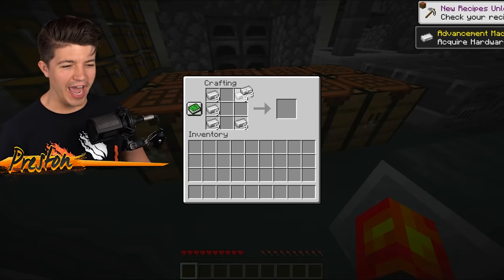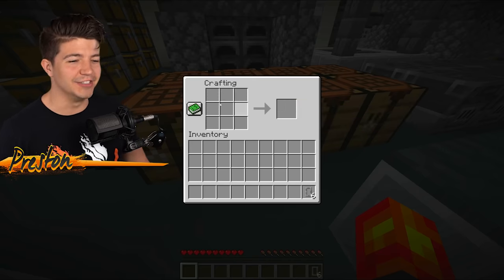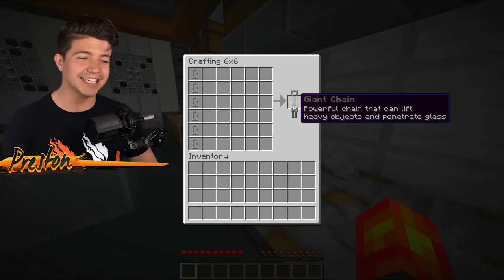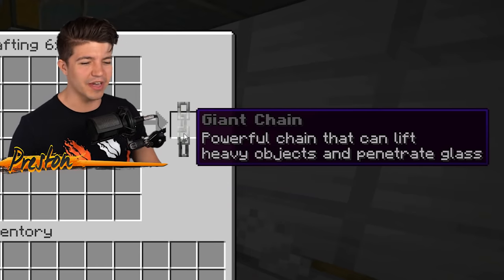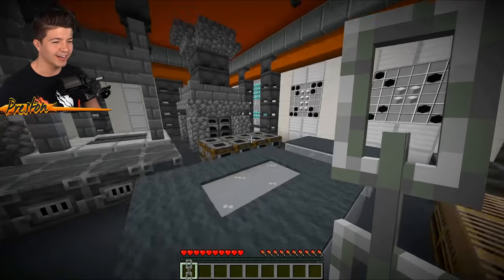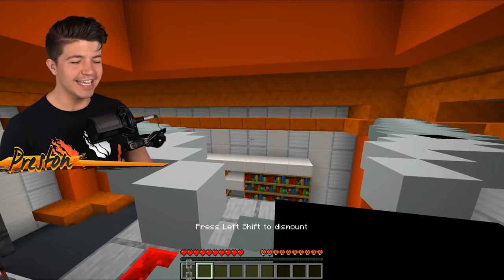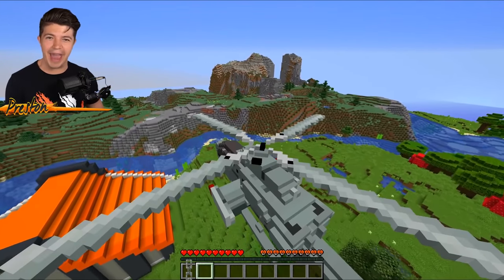This is going to require a little bit of crafting. We've got iron ingots which are going to make single chains. We're going to take these to the giant crafting table, place them all in a row, and get a giant chain — a powerful chain that can lift heavy objects and penetrate glass. This is a massive chain, it's as big as my Minecraft character. Now we go deeper into the laboratory to find my helicopter. I love this thing — it was not cheap. Do not invest in a helicopter, ladies and gentlemen.